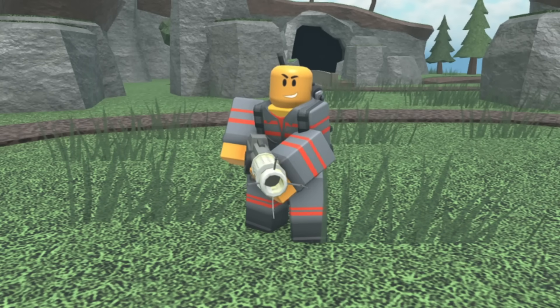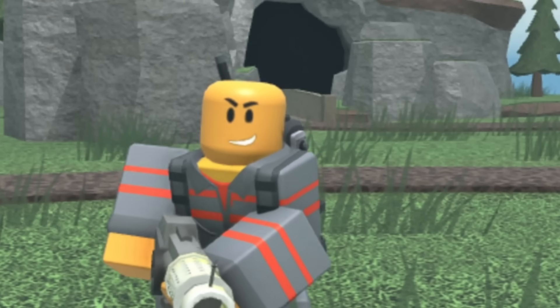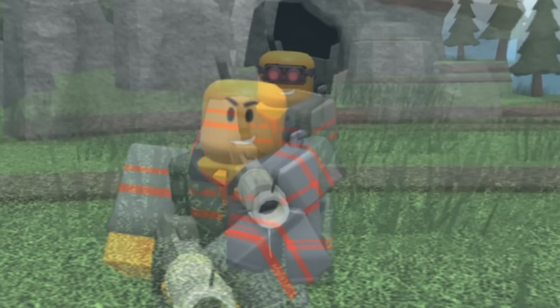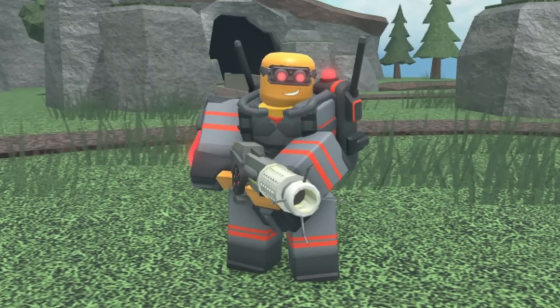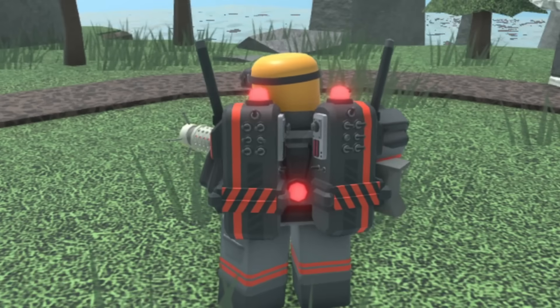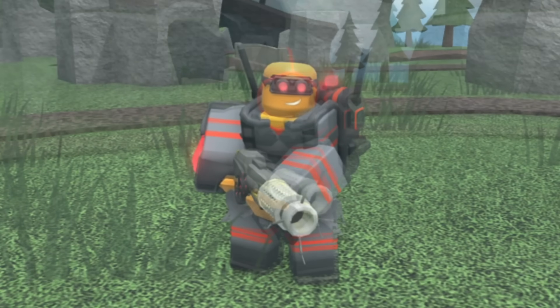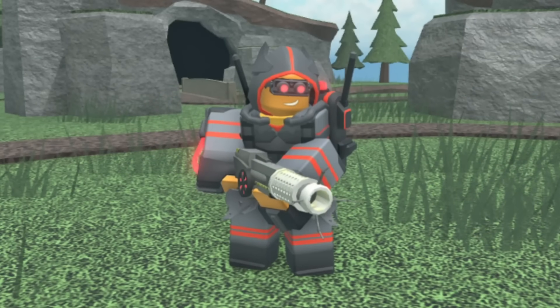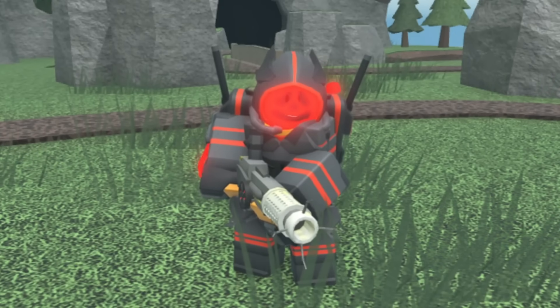Last but definitely not least we have the Ghostbuster Accelerator. At level zero it has a gray shirt with neon red stripes and a neon red Ghostbuster-style fuel tank. At level one it gets some red goggles but has the same fuel tank. At level two it gets a big bulky vest and now has two fuel tanks with some extra lights and antennas. At level three nothing changes. At level four it gets a neon red and gray hood which has what looks like cat ears on them.